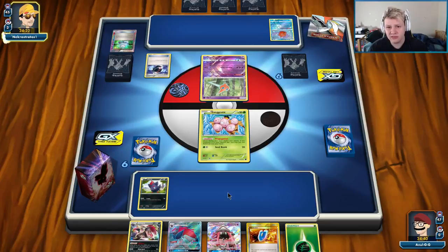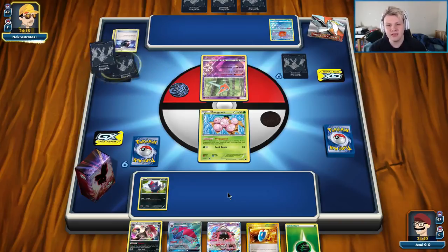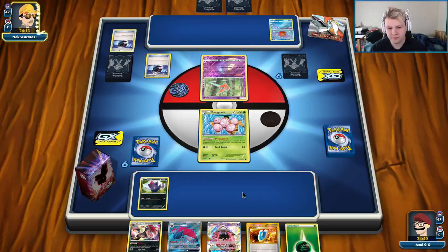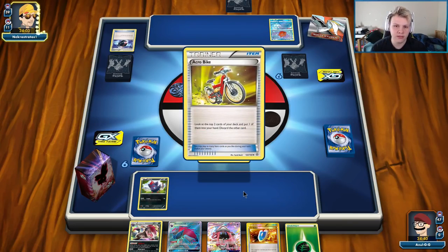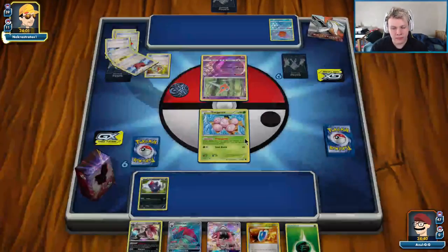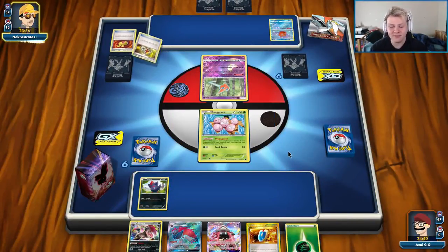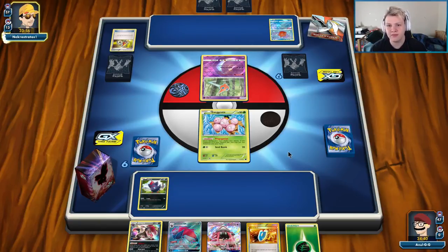We can heal up to seven times with Acerola, AZ, Via Seeker, and Dowsing Machine — so we have a ton of healing that can be done. We just need to find the cards and then use them. We need to set up, find our AZ, find our Acerola, find our VS Seekers, find our Dowsing Machine, and then we basically win.